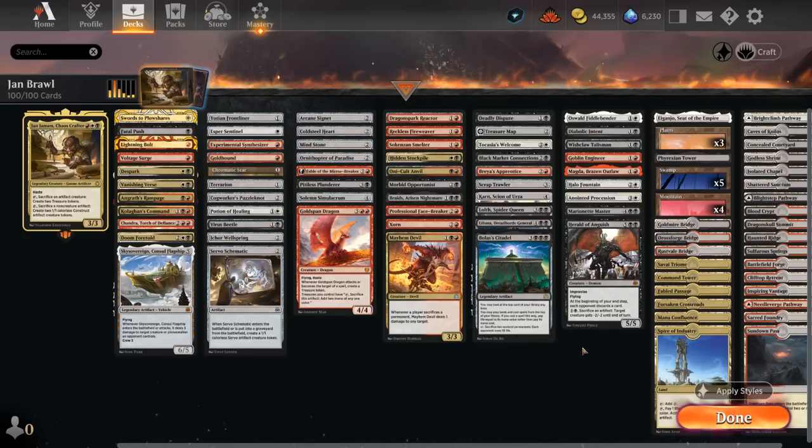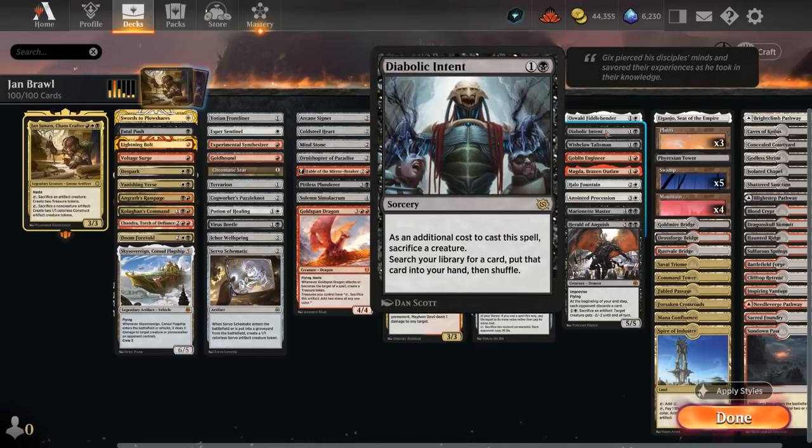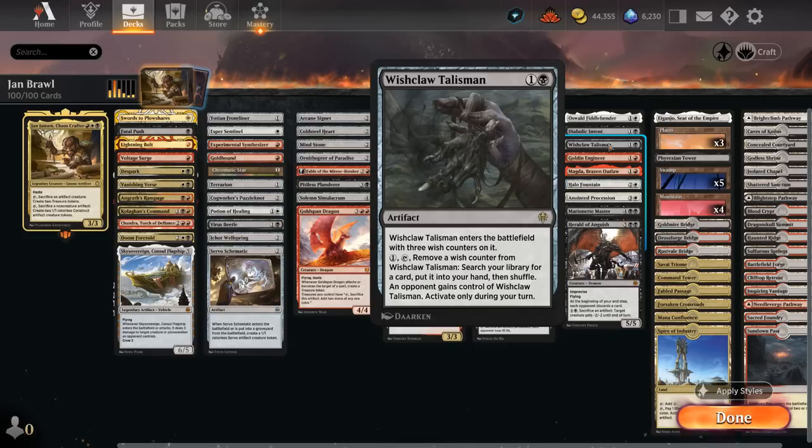The next section is miscellaneous with a few tutor effects. Oswald Fiddlebender can tap for 1 white mana and sacrifice an artifact to search our library for an artifact with mana value equal to one plus the sacrificed artifact's mana value — going up the chain. There's at least one artifact at each mana cost, often with a nice ETB effect. Diabolic Intent requires a sacrifice to search up any card in our deck. Wishclaw Talisman is great with Yawn — we activate it, then sacrifice it before giving it back so the opponent never gains control, and we still get to search up any card.